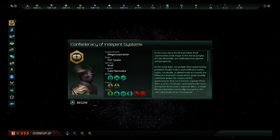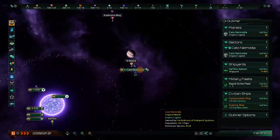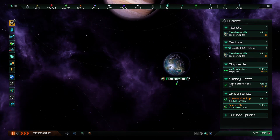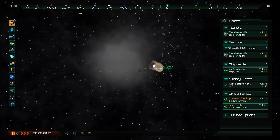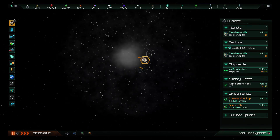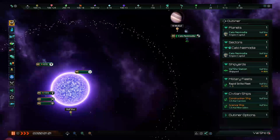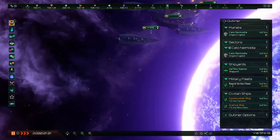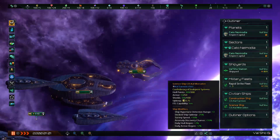This is our first look at the elliptical galaxy — wow, that's a lot of trade value from that world. That's our homeworld there, Cato Neimoidia. It's beautiful. We are positioned right on the galactic core, which is interesting. All these little white dots are systems within the galaxy, and there are plenty of other empires out there to explore. Let's take a look at our other assets. We have a small fleet — the little triangular looking ships are our pickets. This is our science ship, and this is the construction ship.